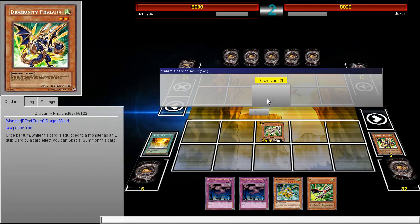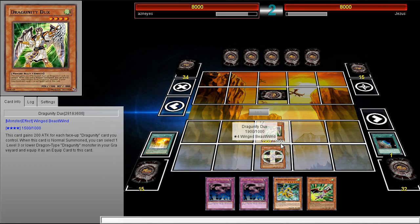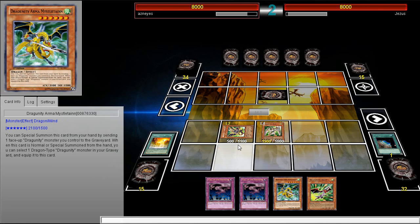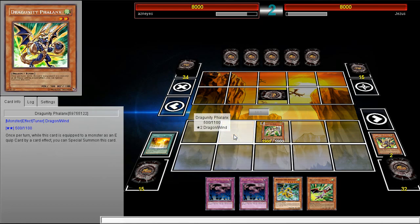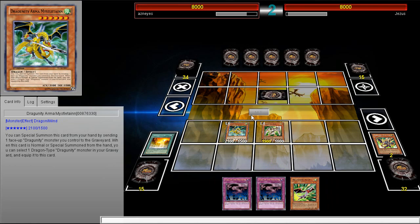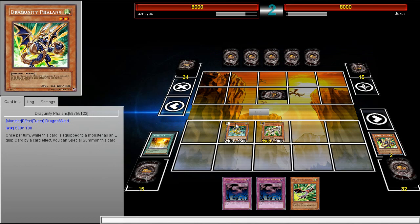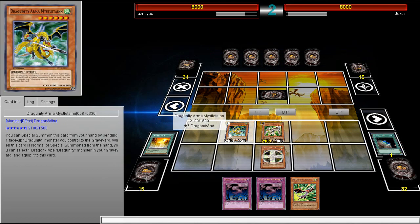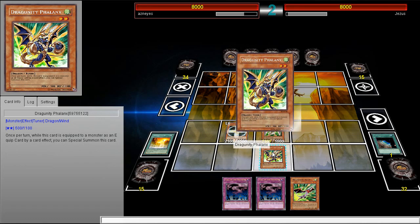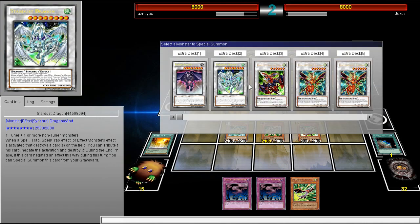Hopefully he won't have a lot — if he has Maxx C then I'm gonna stop. We're going to special summon by sending that to the graveyard, but this card gets an effect too, because that seems fair right. So we're gonna go ahead and equip Phalanx again to Missile — I actually don't know the pronunciation but it doesn't matter. We're gonna go ahead and special summon this guy again.